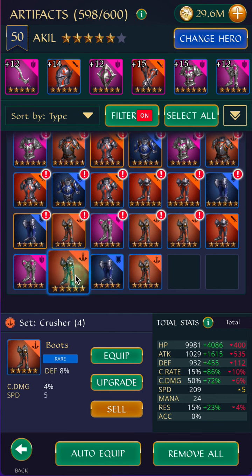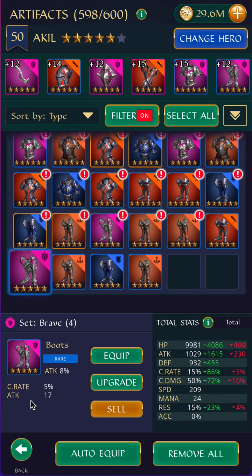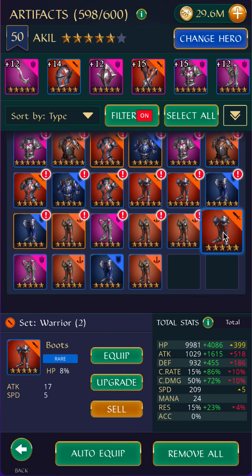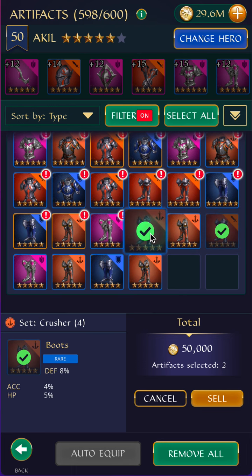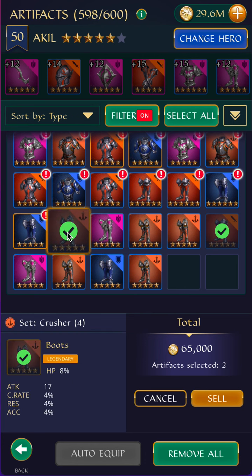I'm going to go with my criteria that I just talked about. This would be an example of something that is possibly good — attack and crit rate. I really like to see crit rate or crit damage for attacker gear, and this is attacker gear we're doing right now. This one I'm going to sell because it's Warrior and it's HP, and I only accept attack boots for Warrior set. I can see this one has crit rate, so that's the main thing I'm interested in.